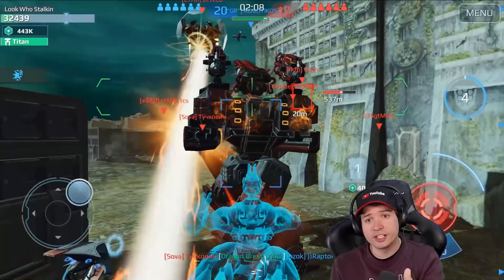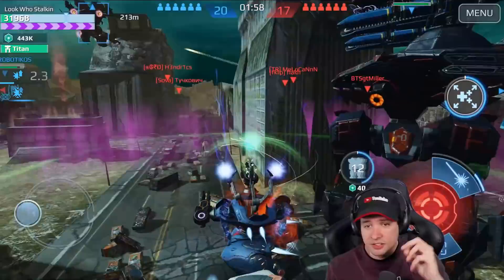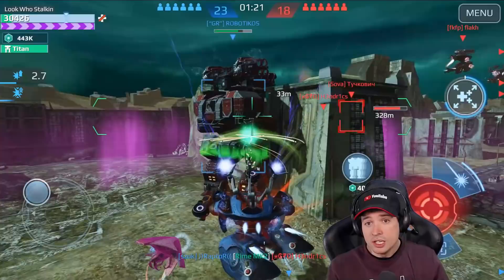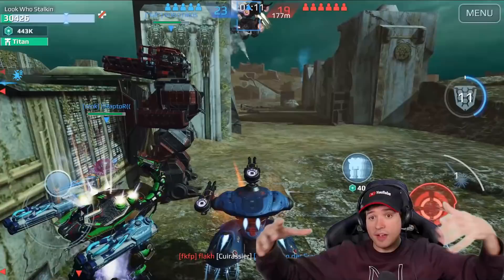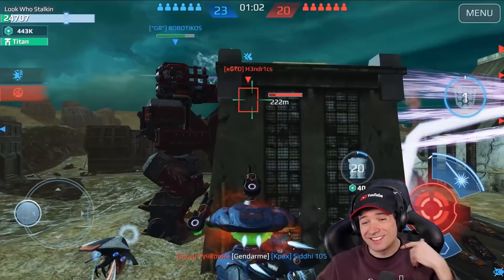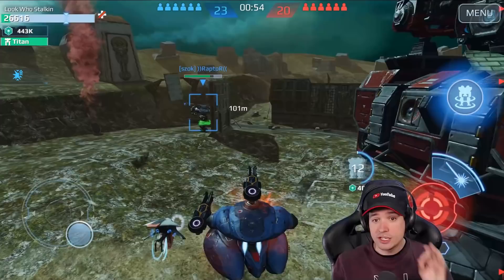The healing mechanics work like this: you select a friendly target and teleport to them. The second you do, they start receiving passive healing even before you've fully teleported — the healing pulses begin immediately. Then, within the active healing shield, you can trigger one manual healing pulse. If timed correctly, you can heal a Titan by approximately 50% in that single pulse — the amount of healing is absolutely abnormal.